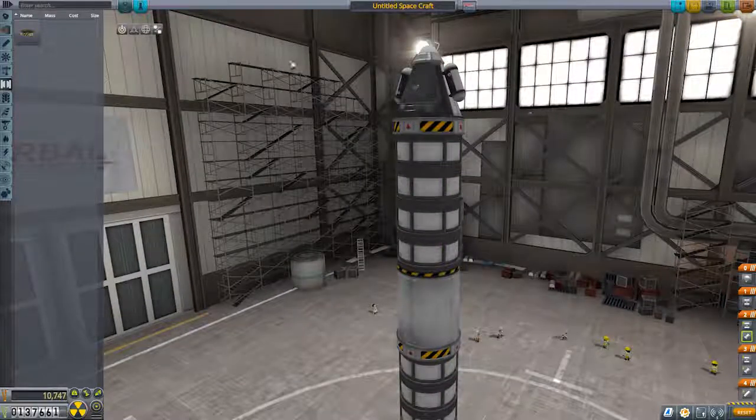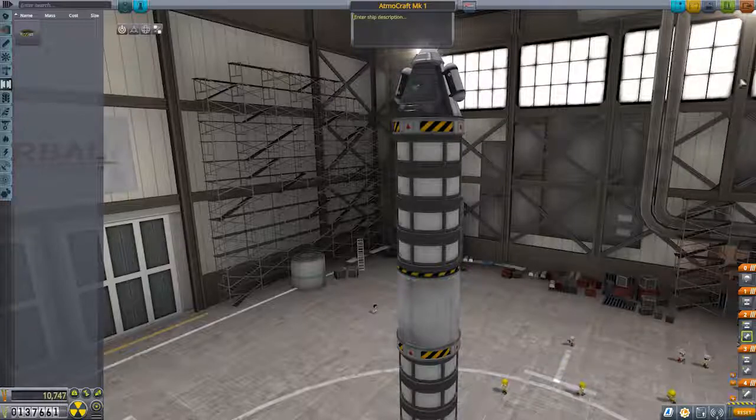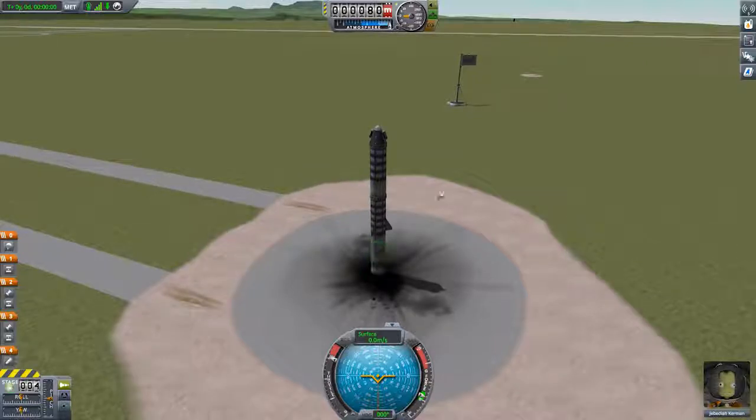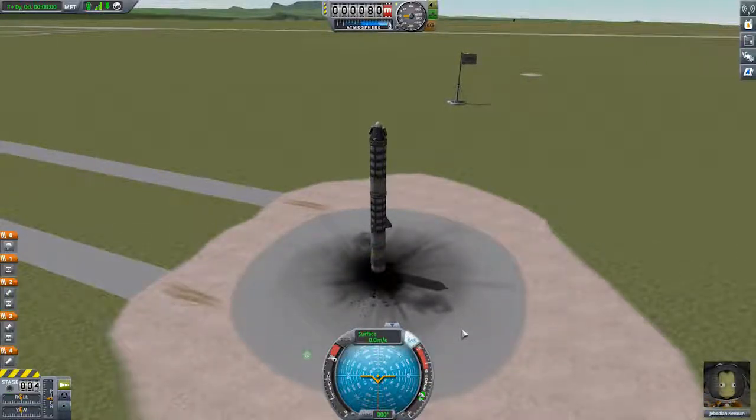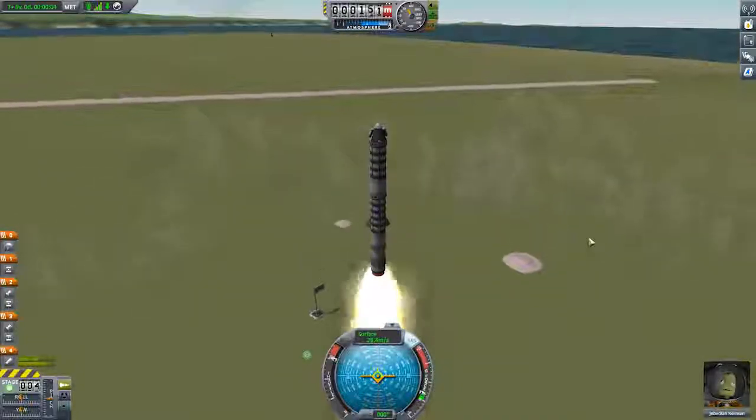Let's call this one the Atmocraft Mark 1 - because our goal is just to break through the atmosphere. Hopefully this doesn't go horribly. SAS on so he's going to try and keep it as straight as possible. Launch in 3, 2, 1 - go! It's a lot heavier so there's a lot more mass to push.